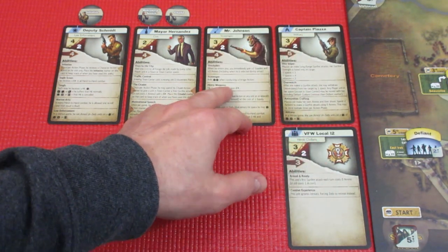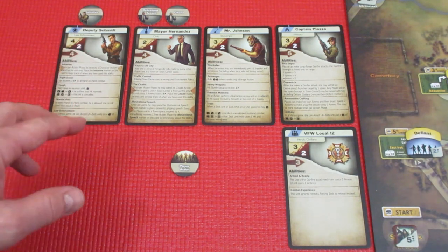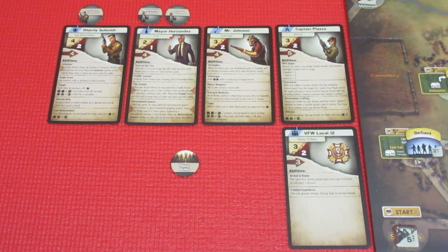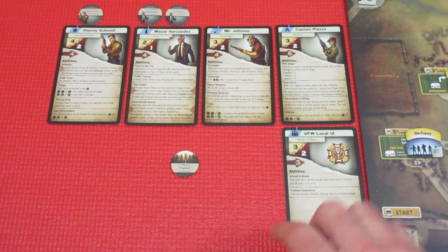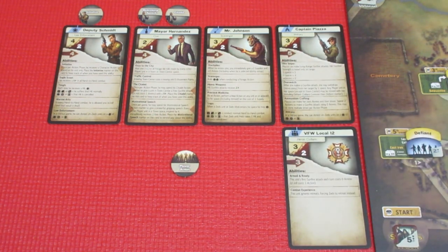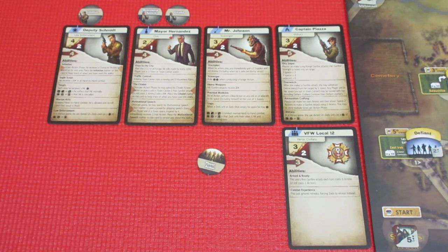Basically, Piazza's a sniper, Mr. Johnson's a scavenger, the mayor is a civic guy - he basically hangs around town center giving people speeches and extra abilities and things - and Deputy Schmidt is law enforcement. He's got his own special abilities and initiative token; he gets to take an extra action for just himself every turn. One of the blue heroic civilian units we got are the veterans. Anatomy of a card: they have a three full strength, a two damage strength, a movement of three, and you can see that on all the player characters as well. Mr. Johnson's special ability is to give us three extra ammunition. The basic game you get four ammunition, but when you have Mr. Johnson he comes along with three - he's got all kinds of extra ammunition handy.